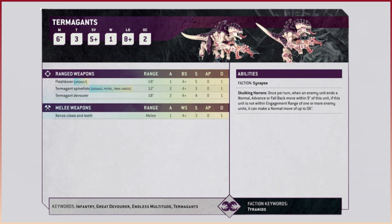Those of you with eagle eyes will have spotted within the weapons area there's weapon types right next to the weapon name. So for example the Fleshborer has got the assault weapon profile, and the Spinefist has got the assault weapon profile as well as the pistol weapon profile, and also twin-linked - which is again a nod to some of the older editions. Twin-linked used to be a reroll to your hit roll. Furthermore, notice that the Devourers, which previously were assault two, no longer have the assault keyword. So maybe this suggests that the keyword assault is going to change - maybe you can advance and still fire with the Fleshborer or the Spinefist, but maybe not with the Devourer because that weapon doesn't have the assault keyword.